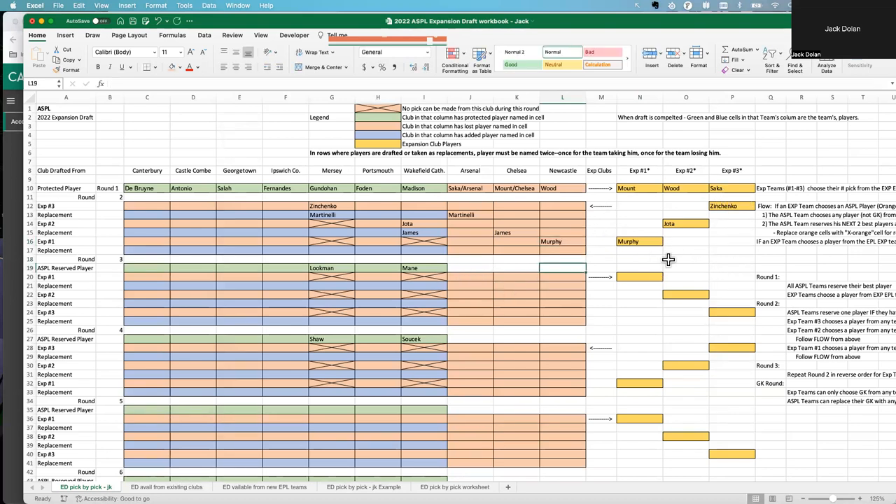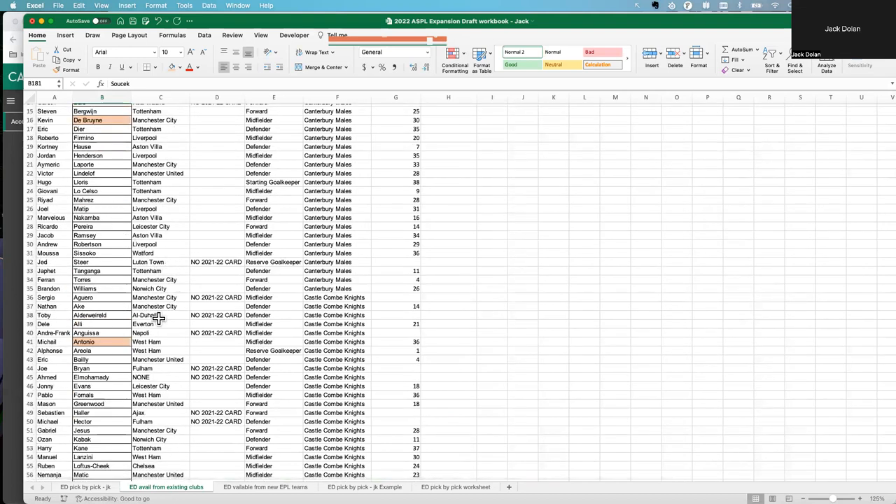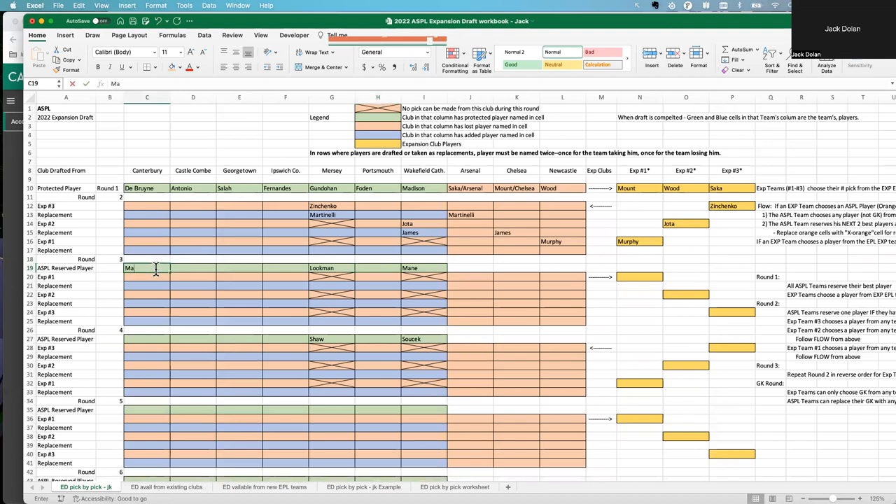That's it for the first round. The expansion teams have each got two players, and whoever lost a player has retained their replacements. Then every ASPL team that didn't lose a player needs to put in their next best player as a reserve. The teams that already lost players have done this, but these five teams still need to add their next reserve player.